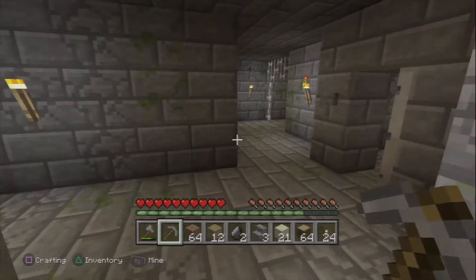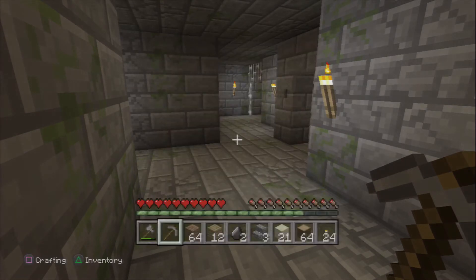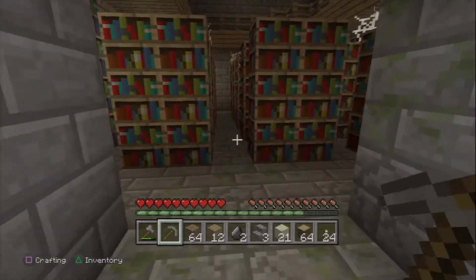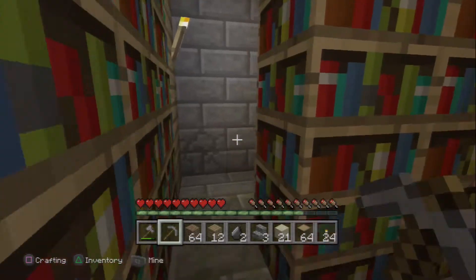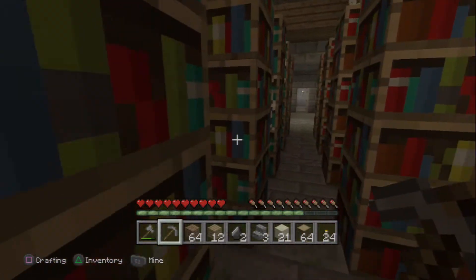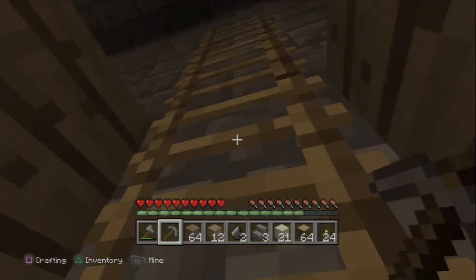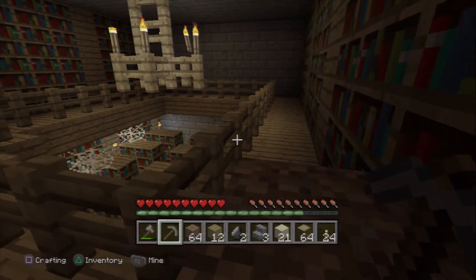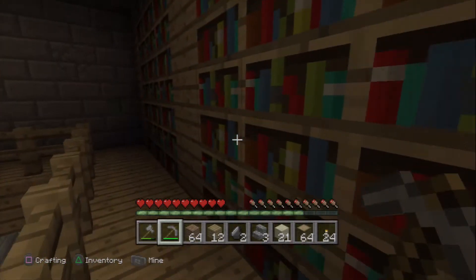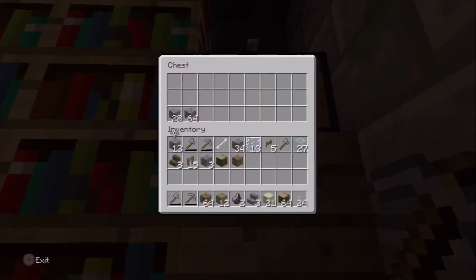Last time I came down here there was an enderman, which was incredibly scary. I was like 'what the hell do you want?' That was a fun episode but I don't know where he is now — last time I saw him he was right there, which is pretty scary. We've got a nice little library down here and I was thinking about whether I should get rid of the library and build it into my house.